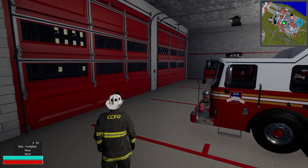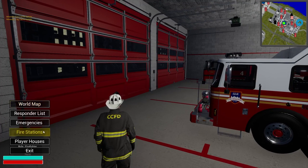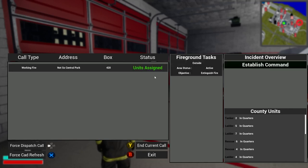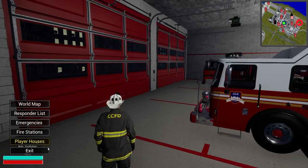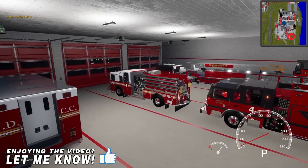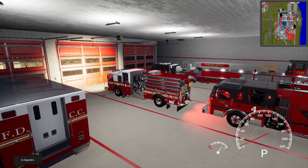All right, here we go. First call has been forced - this one's kind of interesting. It's going to be a working fire at Not So Central Park, at Box 420. Love that. Let's go ahead and hit unit, submit, assign, exit out, and we'll jump in Engine Four and head that way.